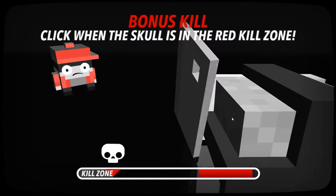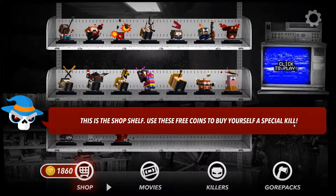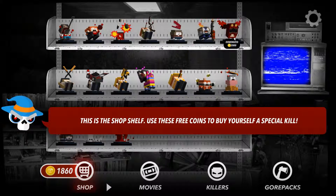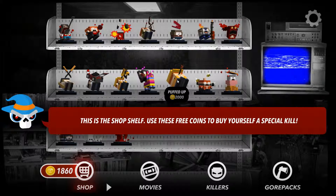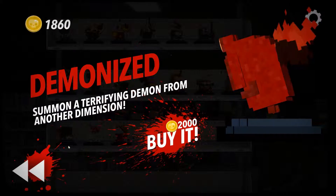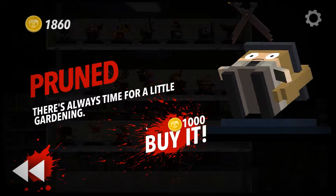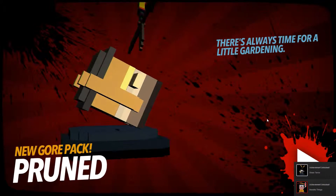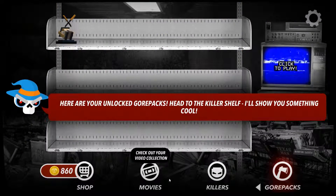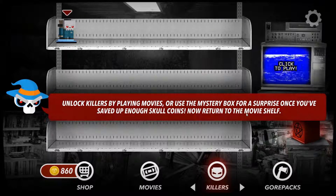On top of that, there is a currency system in the game. At the completion of each level, you are presented with a quicktime event which sees a skull marker moving back and forth on a bar horizontally. Your objective is to click the mouse when the marker is in the red zone, which results in an extra kill and a reward of several coins. Coins can be used to purchase hints for solving puzzles, as well as to unlock additional killers from a grab bag or to unlock various gore packs or fatalities. While this may seem free-to-play-ish at the outset, I never found it to be intrusive but rather a nice way to regulate the number of hints you were able to use.